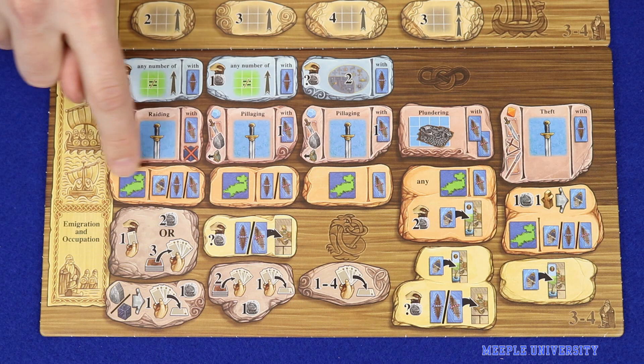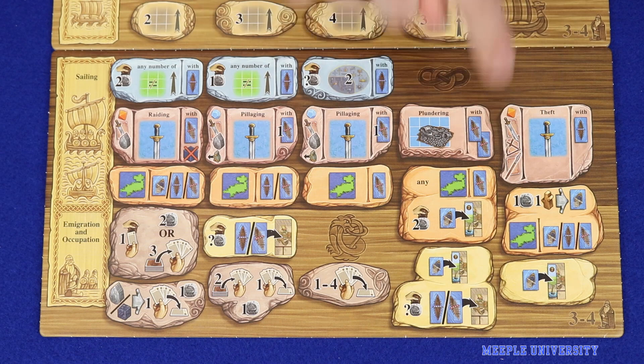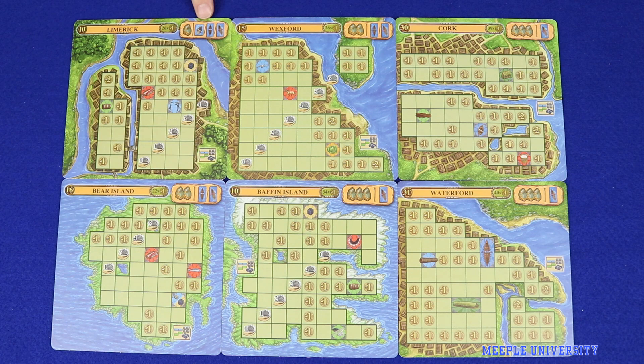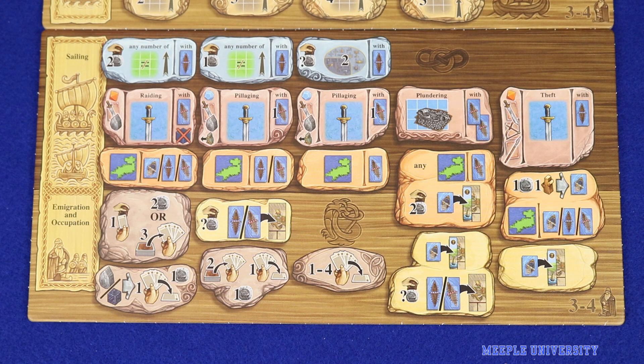The exploration action is fundamentally unchanged but the iconography has changed. To place your meeples in a column you must have the type of ship shown in that space, and to take an exploration board you must not only have the matching type of ship but also have placed your meeples in the matching column. For example, you could go to Bear Island with a knar, but not by placing in the first column. In the fourth column you can take any of the exploration tiles, but you need a longship even if that tile usually only requires a knar or a whaling boat.